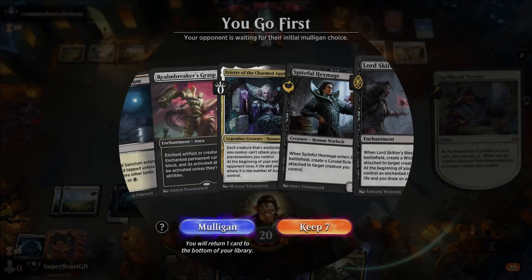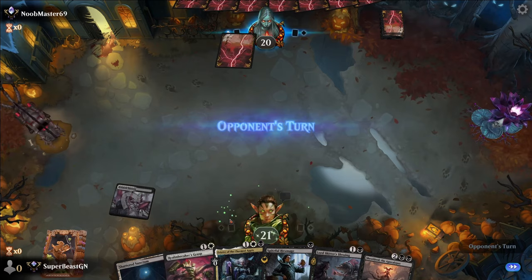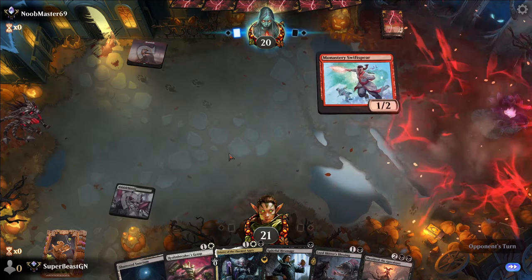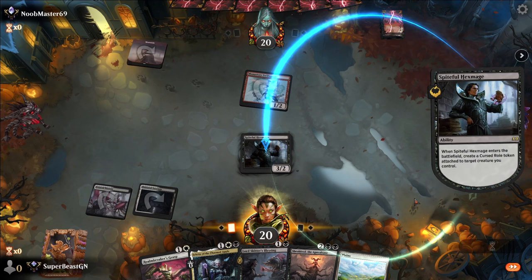We got Realm Breaker's Grasp — this is a nice hand. We don't get to play Spiteful on turn one but honestly I'll take it. We're just pretending like we went second. Has to be on itself — they kill it. Eh, what can you do?